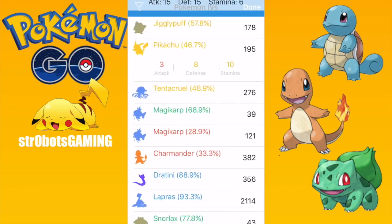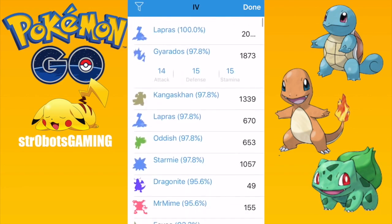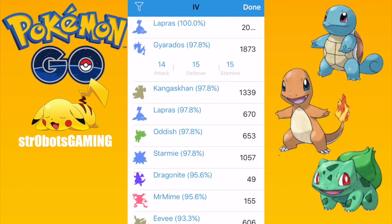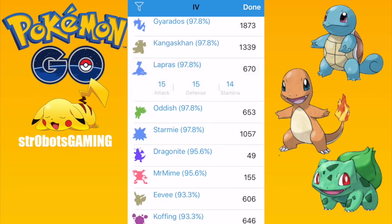I'm super pumped that the IV calculator is back here. Let's go to the top — you can see I got 100 Lapras and a Gyarados that's 15, 15, 14. I'm only going to catch it if it's 100% Magikarp. This is how you check. I notice this one — he was just too low CP. I should level this guy up.